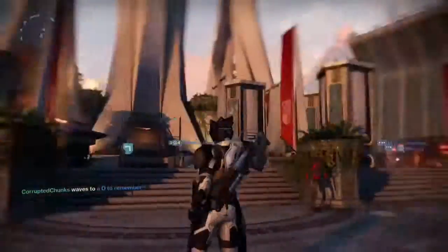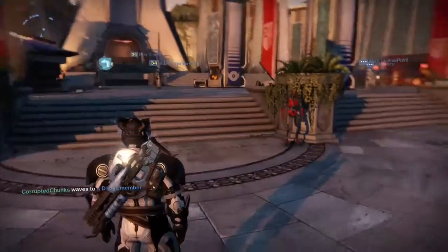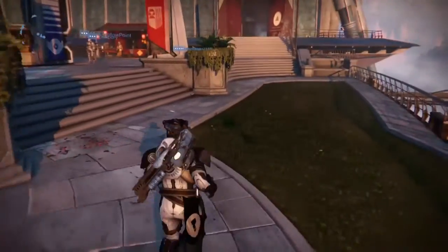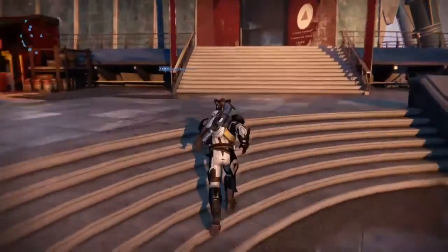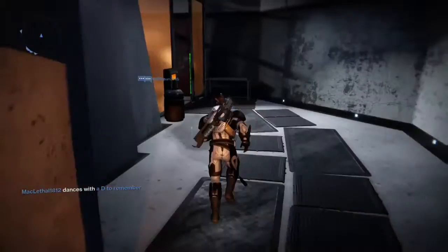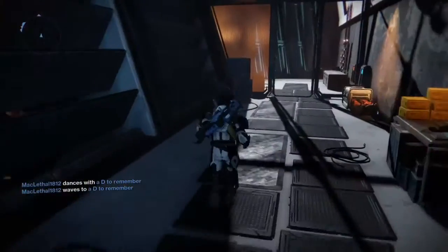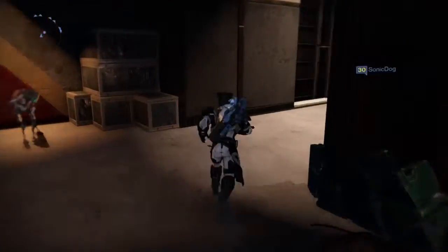Yo, what is up everyone. As you can see, we're at the Tower — that's where Xur is this week. He's not at the Reef, but everyone can go to the Reef anyway, so you can see Xur no matter what. He's right over here — head to the right when you spawn in and you'll find him by the railing, next to where the ships come in to load for the docks.